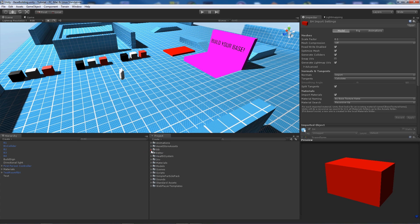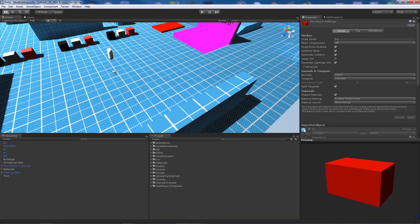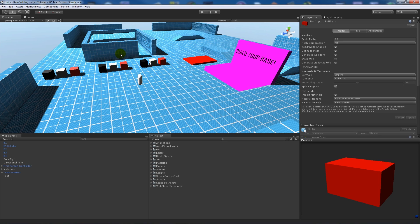I will be doing a more advanced one which is going to have an actual GUI that will appear in the middle of the screen, letting you see how many resources you've got and telling you how many you need for the next one, with clickable buttons. But for this one, it's going to be a simple way where we collect resources, go inside the collider, press a button, and it'll let us build the base.